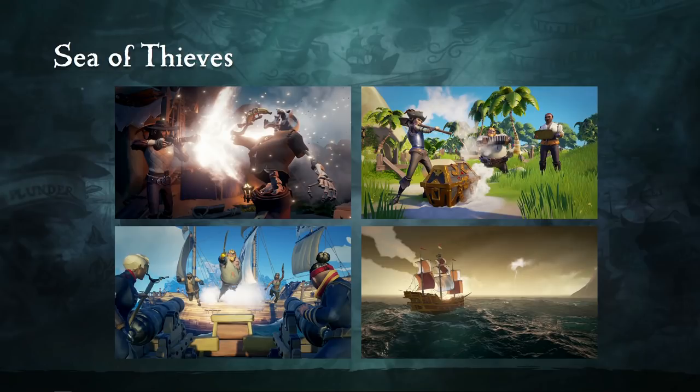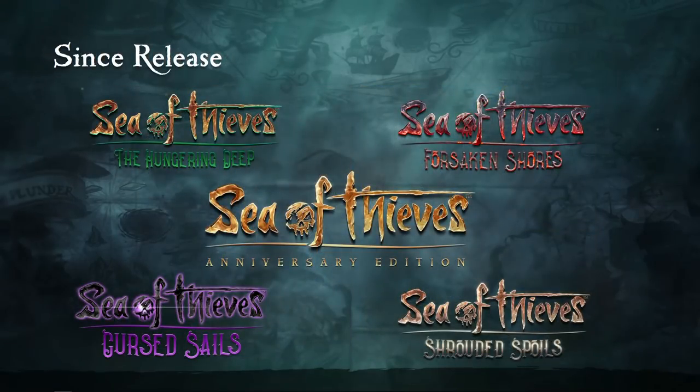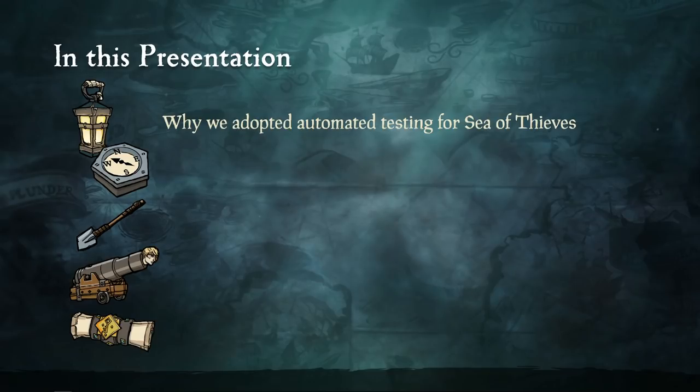If you have not heard of Sea of Thieves, it is an online multiplayer pirate adventure game which we shipped last year on Xbox One and PC. It is a free-form, socially focused game where you are sailing around with your friends in a crew on your pirate ship, doing piratey things — looking for treasure, fighting enemy skeletons, getting in ship battles. We have been releasing it under the Games-as-a-Service structure, with regular updates, the latest being our Anniversary Edition launch at the end of April.